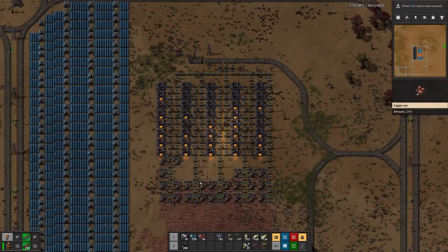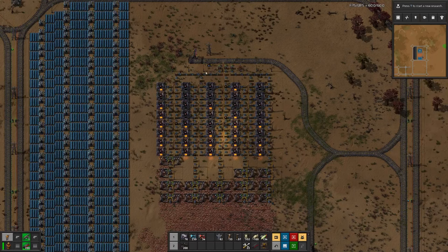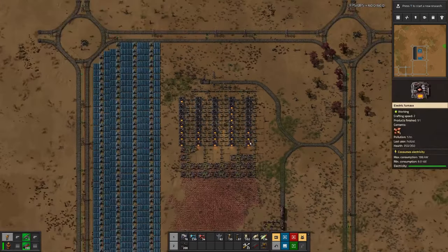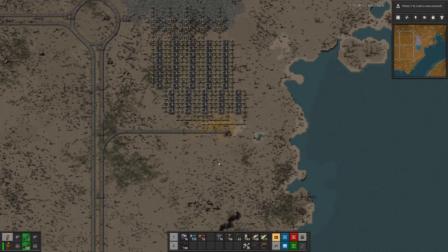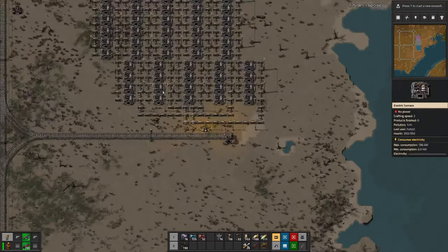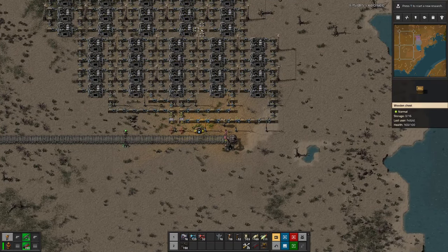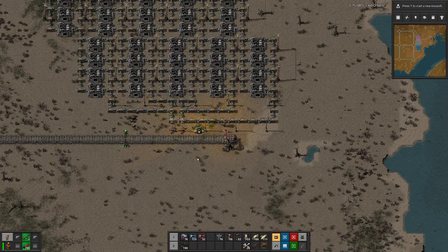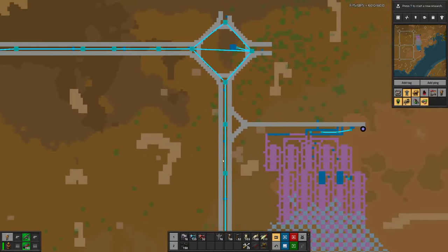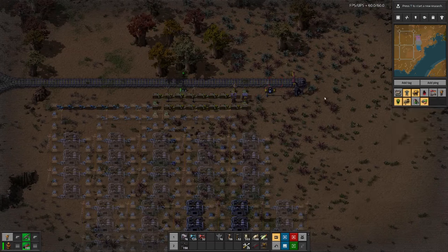We have one single ore in here; otherwise this is working. On this side we have fewer furnaces going as we only have miners on one side, but I think this setup works perfectly. So next thing is to do the same thing for the iron field, but instead of loading the iron we will put it back into furnaces and make steel out of it.